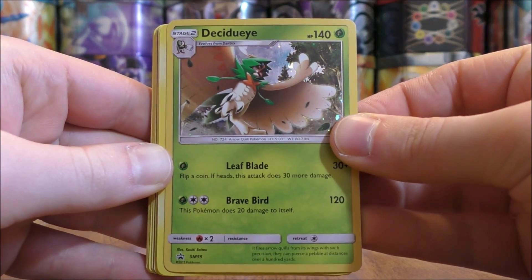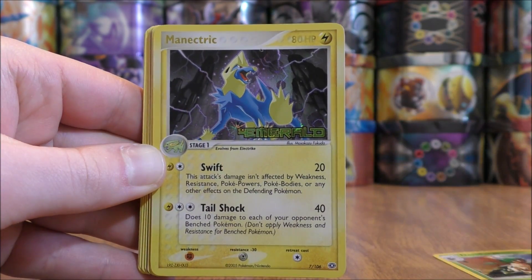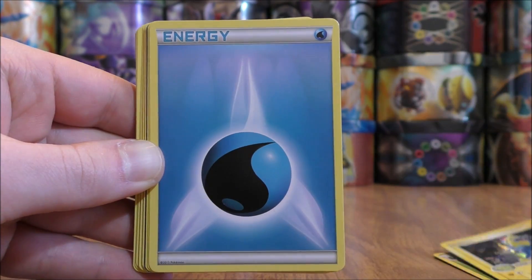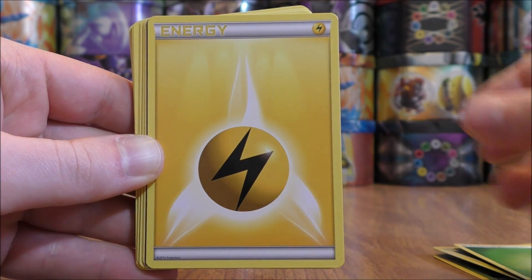The second stack actually starts with a Black Star promo that is a holo. Decidueye — there's a good looking card. Rare Reverse Holo Manectric from EX Emerald. Water type energy. Grass type energy. Lightning type.